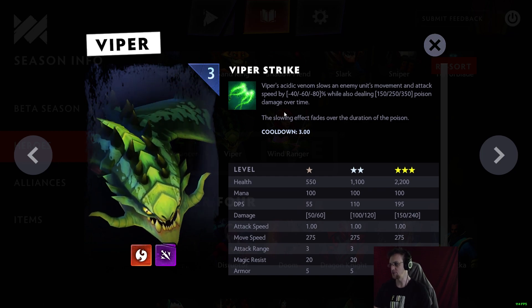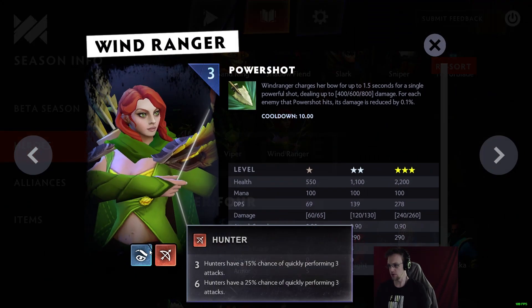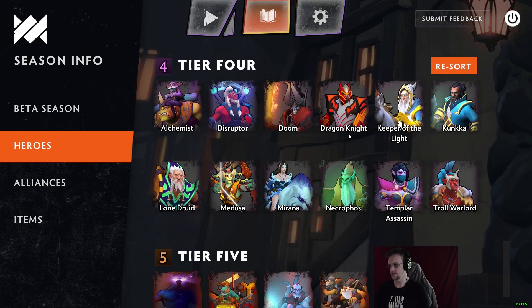The attack and movement speed slow from Viper Strike is huge against later-game creeps and the damage is pretty good as well. Windranger is an Elusive Hunter with Power Shot, just like in Auto Chess.